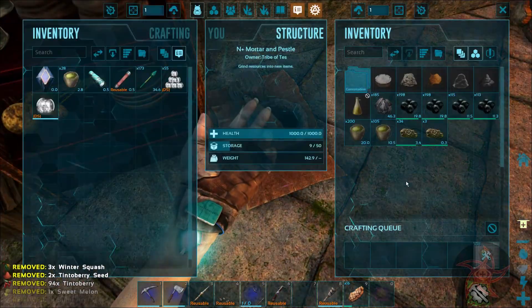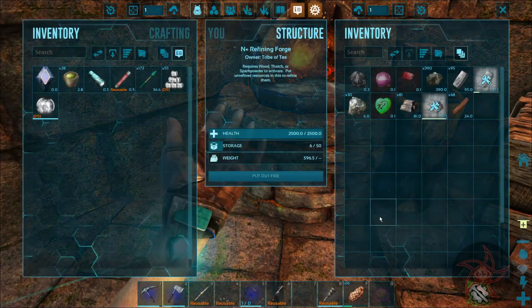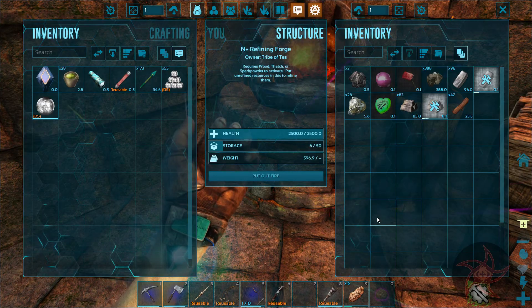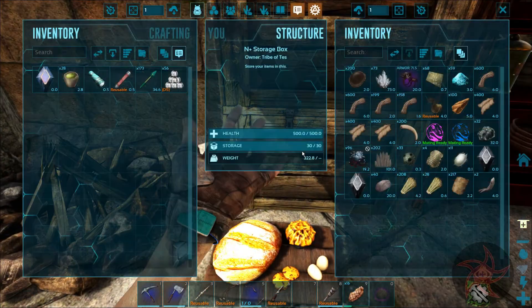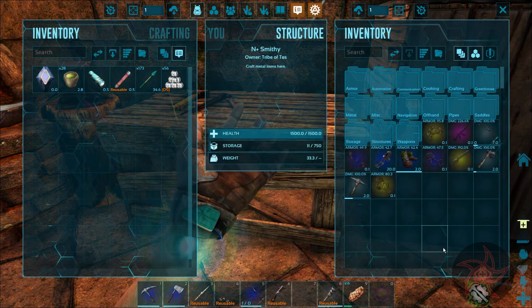Give me everything but the stone and thatch. I've had to make a third storage box and I've already run out of room. I need 200 metal ingots for the Zuni saddle — the reinforced one. Pretty sure I don't have any metal stashed anywhere else; it's all on my forge.